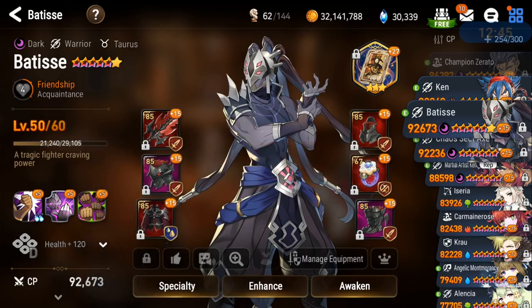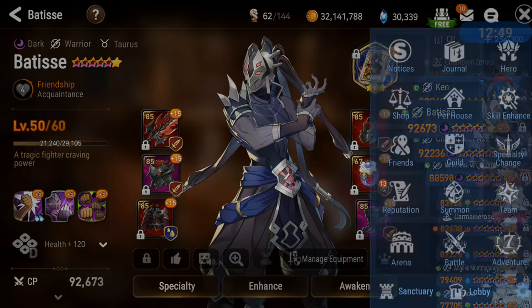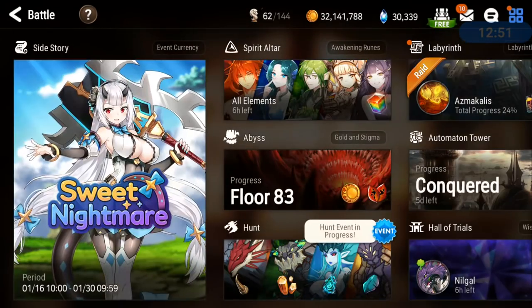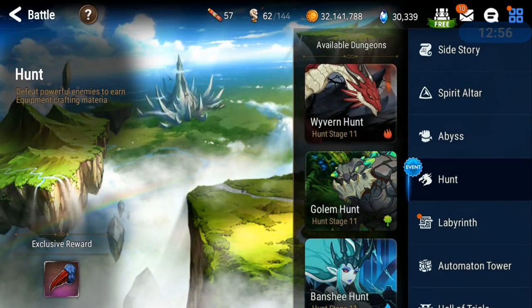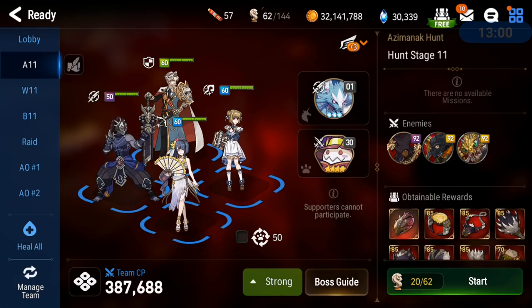I think Batiste actually gives quite a bit of morale in raid, and I have to find a team composition to showcase him in there. Batiste does have AoE with the Rock Smash — so as long as we keep that attack break, which we can apply with Charles as well, that's pretty good.